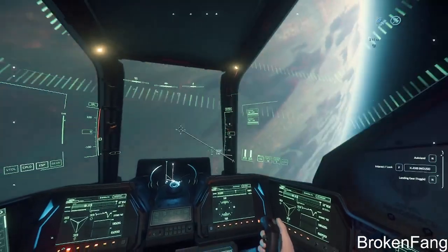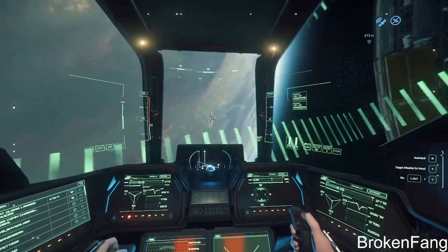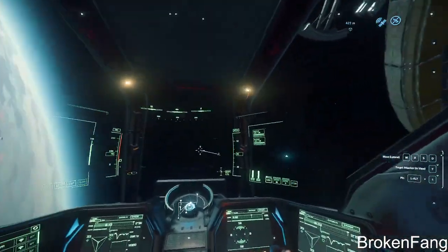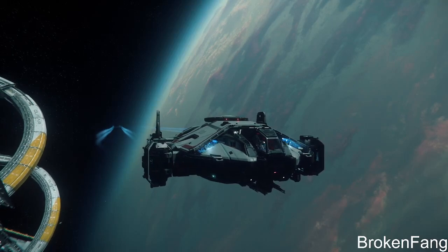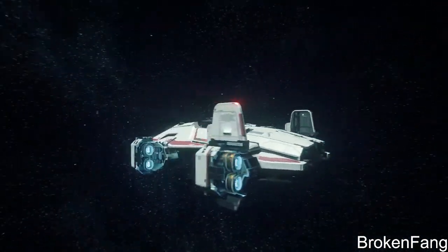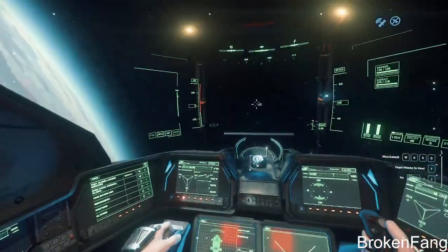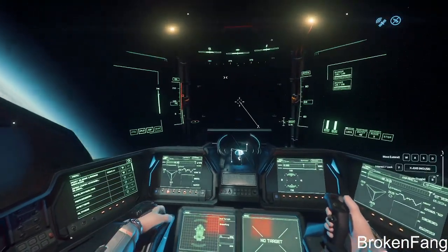I'm flying to Hurston right now. I've got two complaints: one is it's not feature complete — exploration, I don't know when it will ever populate in the game. Two is no button on the door, and three are the lights in the cockpit. But the door and the lights in the cockpit are not deal breakers.